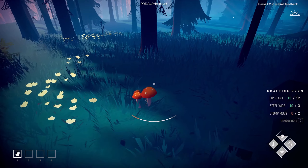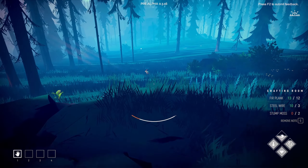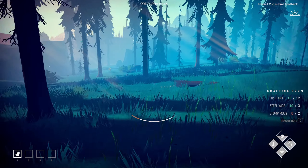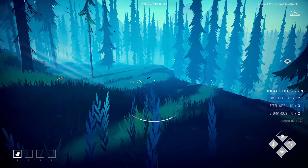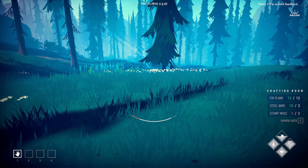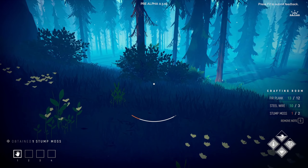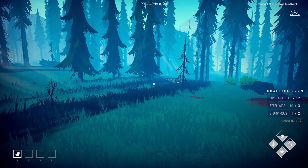Hopefully at some point we'll get lockpicks crafted — that'd be very nice. Alright, so we're looking for stumps. I'm sprinting everywhere, I'm gonna get super tired, but that's okay. What do you guys think? I think this game is different — and different sometimes can be really good. I got a stump up here, there might be some moss on it. I kind of like how anything you can grab is highlighted — oh yeah, moss right here. Perfect. Anything you can actually pick up is highlighted, which makes it super easy.